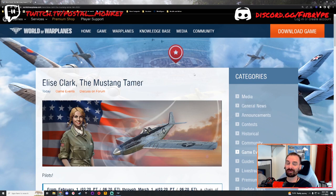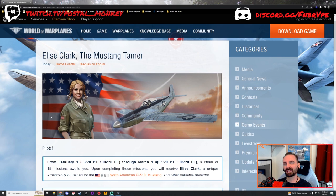Today we're going to talk about, on the same day that the missions for the P-39N-1 end, you get the opportunity to try to earn Elise Clark, called the Mustang Tamer. She's unique in the fact that this is the first pilot I can think of that has a unique skill based around a tier 7 plane. All the previous ones — the pilots for the Tornado, the ME-410, the B-17G, the A6M-5, the LA-5 — the vast majority are for tier 6 planes. I think there's a couple for tier 5, like the Spitfire 1A and the BF-109E-3, but Elise Clark's the first one for a tier 7 plane.